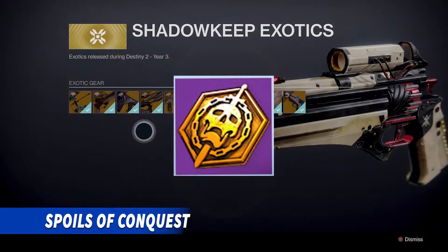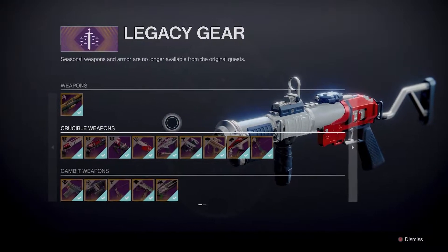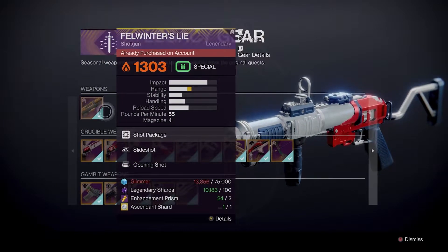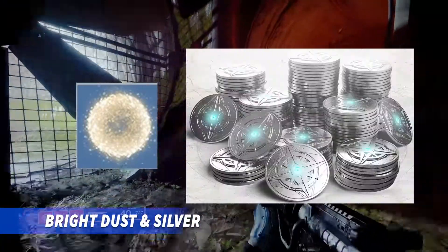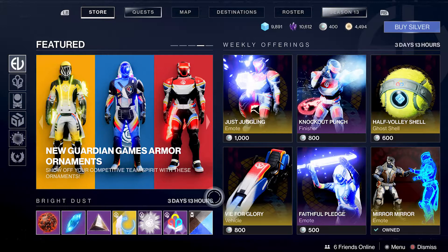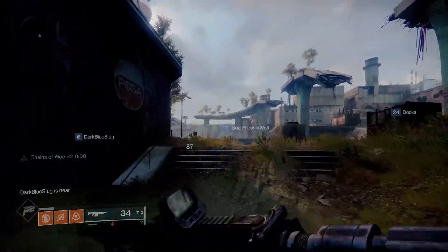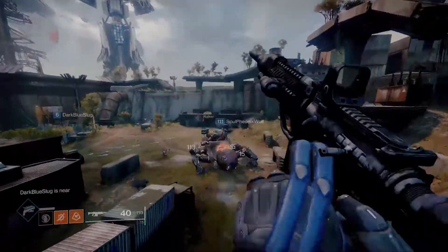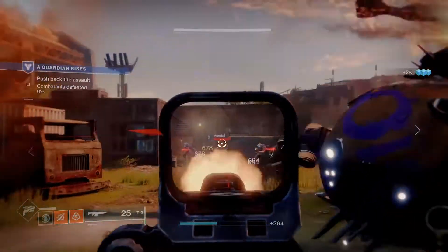Spoils of Conquest is a currency obtained only in raids by defeating bosses and opening chests inside the raid. This currency is needed in order to get exotics that were tied to a raid that is no longer in the game. Bright Dust and Silver are currencies used in Eververse, which is the microtransaction store. Silver can only be bought with real money and used to get cool emotes, ships, sparrows, shaders, weapon and armor ornaments, etc. Bright Dust is earned in-game by completing seasonal and weekly challenges and also daily and weekly bounties. However, there's a portion of the Eververse store that is not purchasable with Bright Dust — it's silver only.